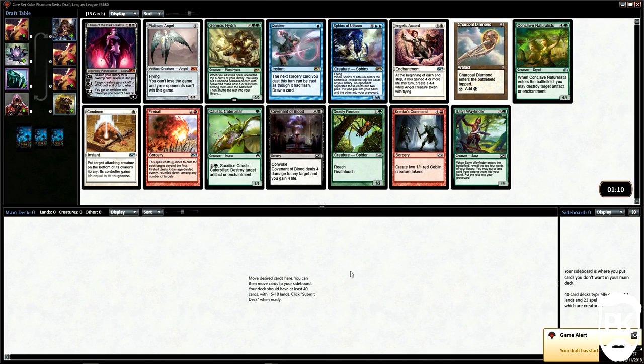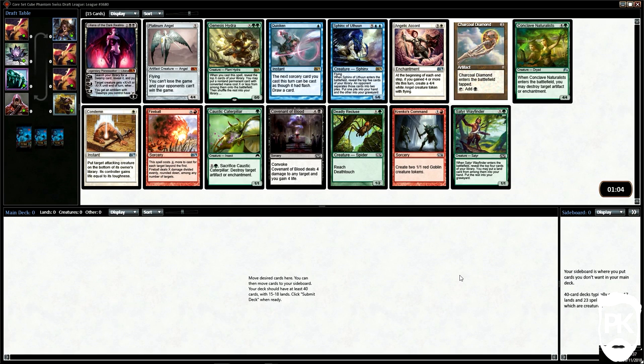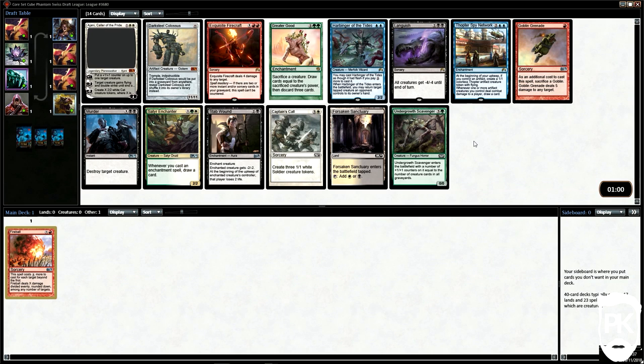Pack one, pick one. We see a Planeswalker which is usually a solid early pick, but this Liliana is a bit rubbish really — it favours a mono-black deck which is just too much of a commitment for me. So we take Fireball because it's a solidly safe, splashable first pick. Pack 2 is pretty unexciting. At the time of recording I hadn't actually looked at the suggested archetypes in the reveal article and thought going in blind would be a good idea for some reason.